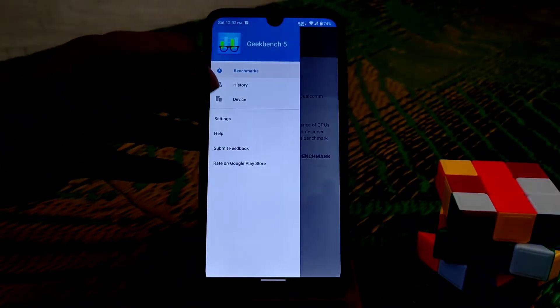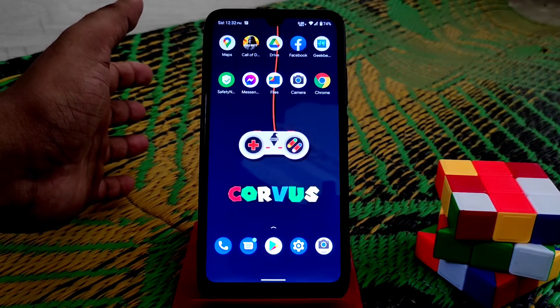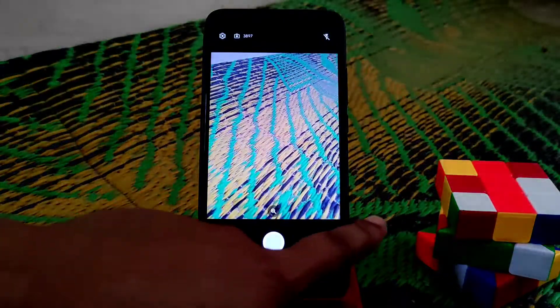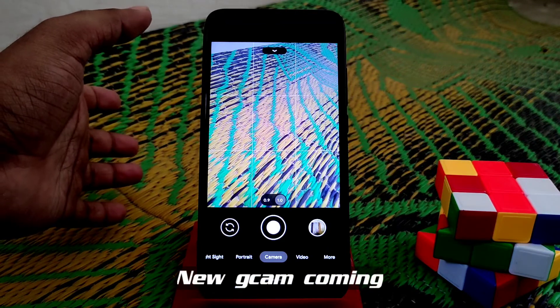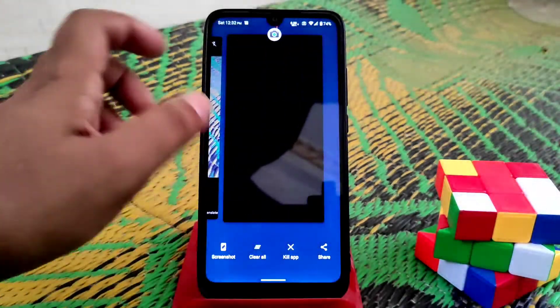One important thing is the Geekbench score — I have already run it. You guys can see here 266 and 1030, which is quite decent and really good. That reflects the gaming performance, which you guys already watched in the gameplay. You can play games with no issues. By default we have Google Camera Go, which is a good thing, and the GCam link is already provided in my previous video descriptions. The ROM is really smooth.